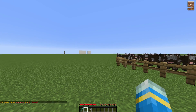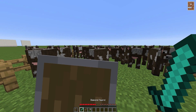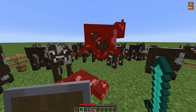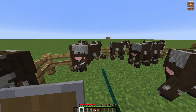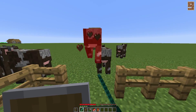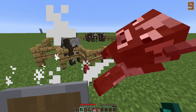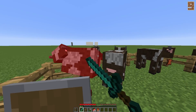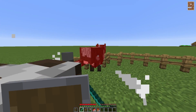Coming in at number 9 is 1.8 PvP. This allows you to go back to the old PvP system that was in 1.8 and below in the new versions of Minecraft — 1.9, 1.10, 1.11 — and it has quite a few cool features. It adds blocking again, removes the cooldowns, removes collision for players, and reverts the new attack damages for tools such as the axe and pickaxe. A lot of people will appreciate this because they do not like the new system, which is why it's in my top 10 for 2017.